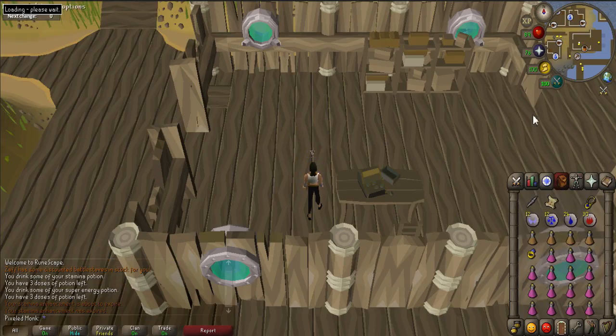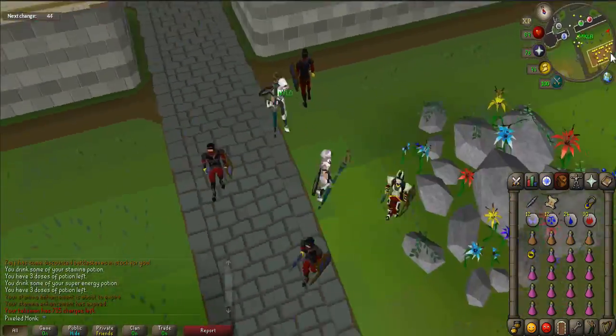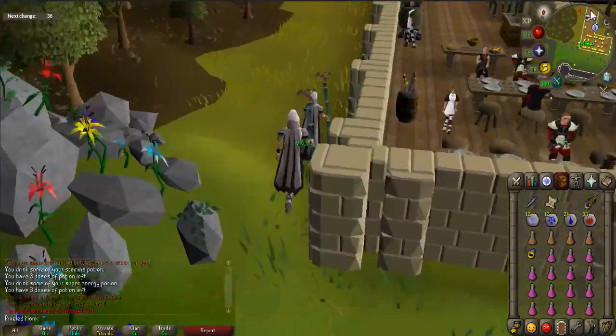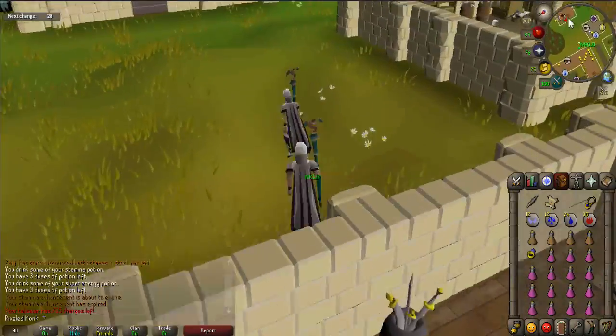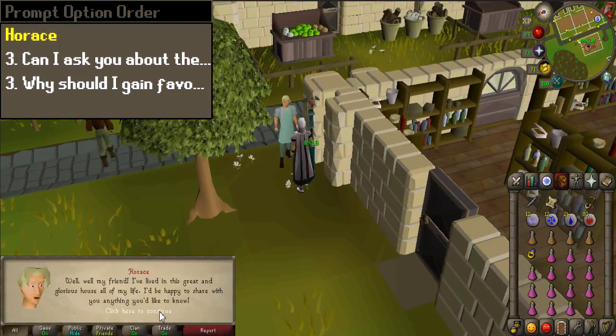Next, teleport to Kourend and walk south towards Hosidius house. Just to the east of the mess is the general store. Talk to Horace inside, and when prompted, select options 3 and 3.